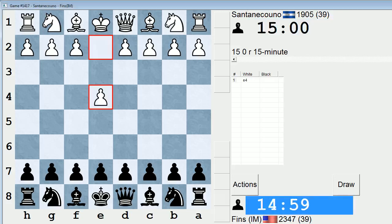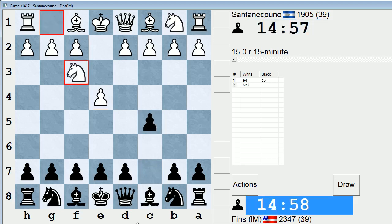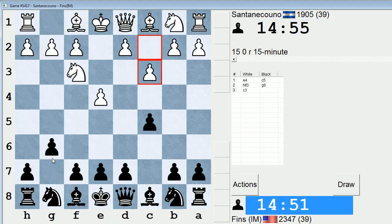Hey guys, this is John and I'm playing Santenei Kuono in the 15-minute pool on ICC. Let's play a Sicilian against Santenei Kuono. I really can't say that name, but we'll do our best. I kind of feel like playing a hyper-accelerated dragon, just purely off the cuff.